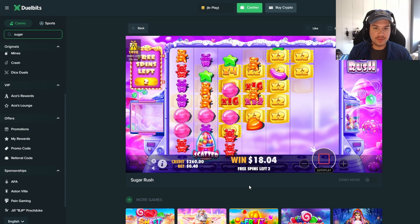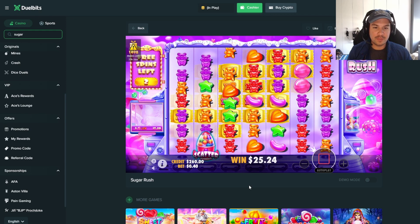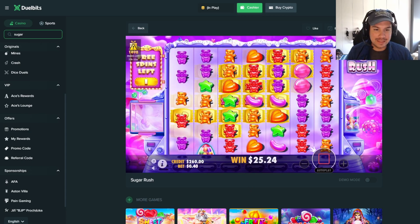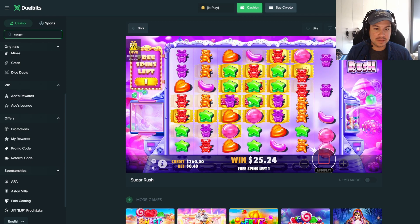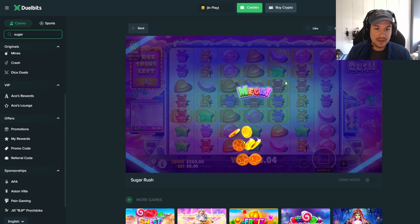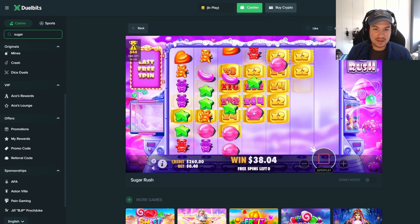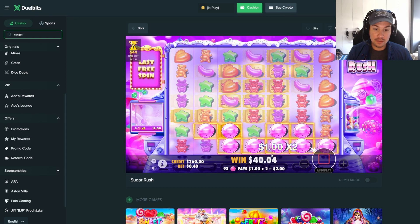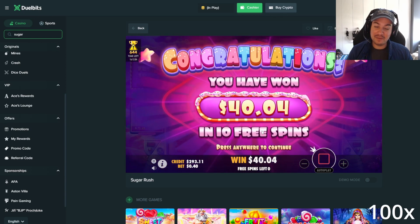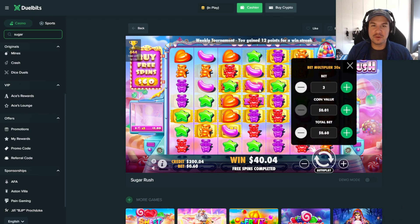Alright, how many spins — come on Sugar Rush, re-trigger us, drop a big premium cluster right there. We have a 16x, we have two 32x's — okay, nice, great hit there. Reds — maybe. We're almost at break even, come on, just one more good hit. It missed everything. Okay, the first buy was a break even by four cents — we've got to bump it up a bit now.